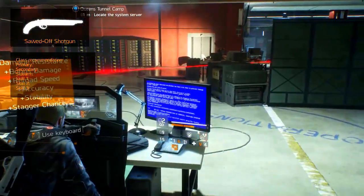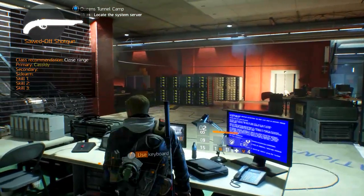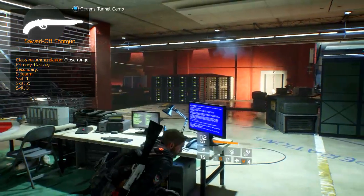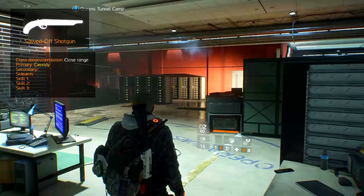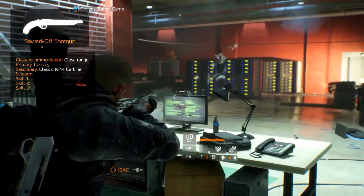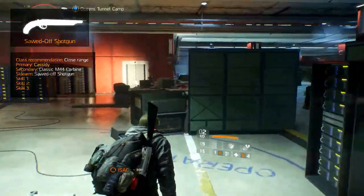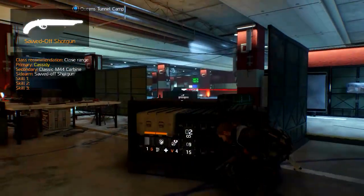The recommended class is based around a close-range playstyle. For your primary, equip the Cassidy Double Barrel Shotgun with the recommended modifications, which can be found in the Double Barrel Shotgun Weapon Guide in our playlist. Back this up with the classic M44 Carbine to create range effectiveness. And for the sidearm, pick the Sawed-Off Shotgun, which serves as a powerful close-range backup with not too many rounds.